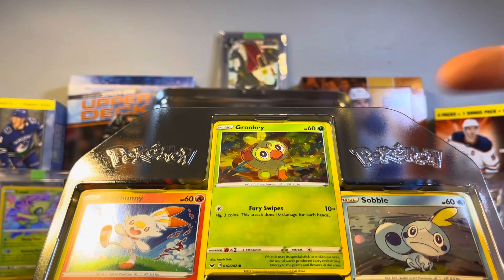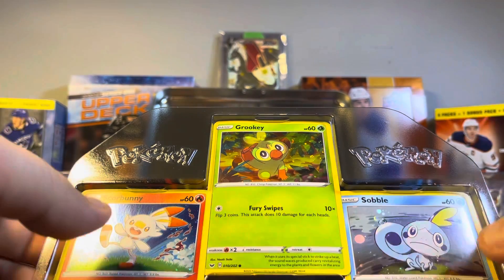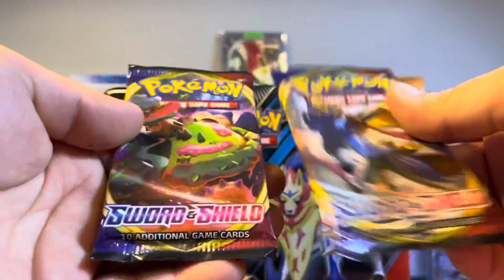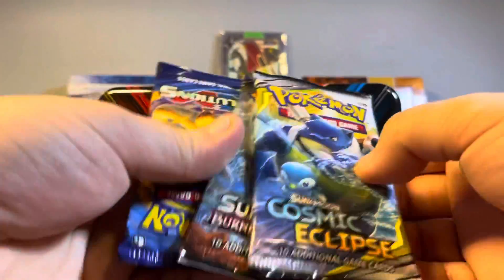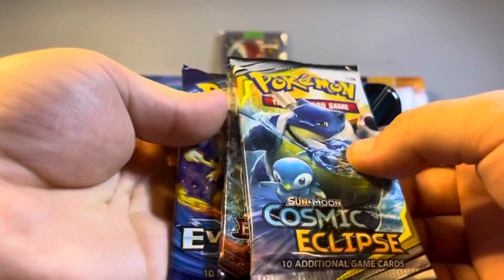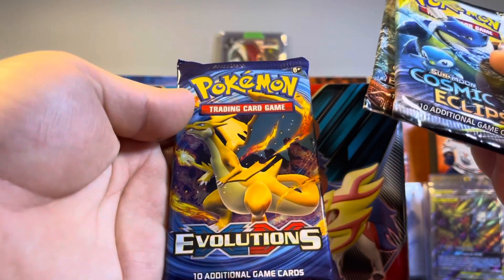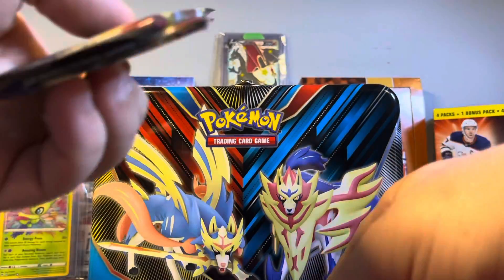The Scorbunny, Grookey, and Sobble are all holo cards, which are awesome. They don't say promo on them — they just have their card numbers. Let me try to take these out without damaging them. We got two Sword and Shield packs along with Burning Shadows, Cosmic Eclipse, and Evolutions — no way!